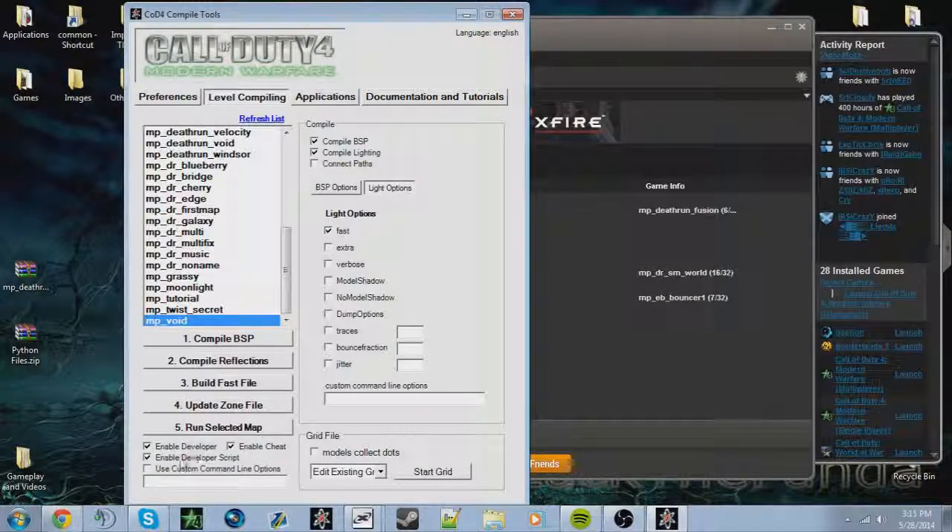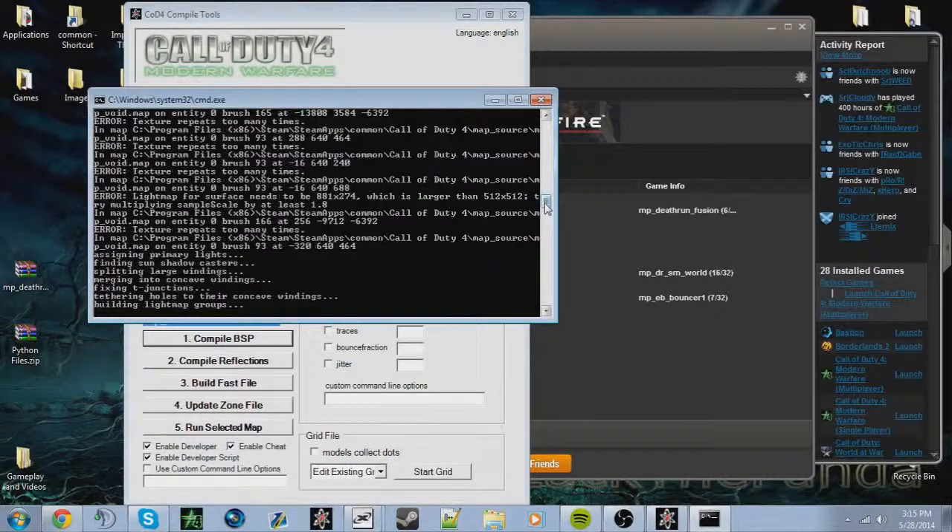Leave everything else unchecked - there's really no point to use it. I would enable developer and enable cheats - enabling cheats is just like how you get things like noclip, or you can spawn in weapons like Desert Eagles. Enable developer script is sort of the same thing as developer. 'Use custom command lines' can be helpful if you're going to run your map through this - you can click 'run selected map' - but just leave it unchecked for now because I don't know the command off the top of my head. Anyway, you want to compile BSP first.